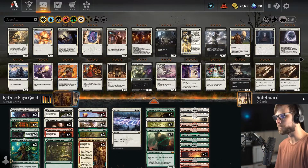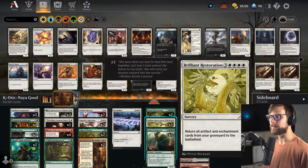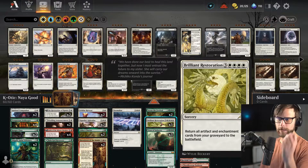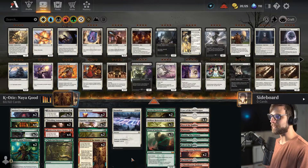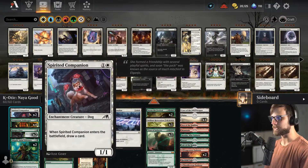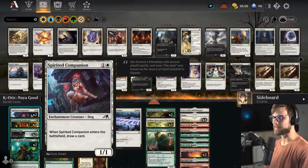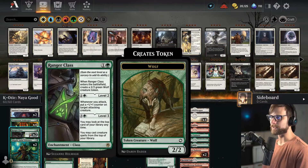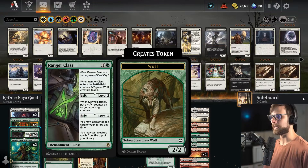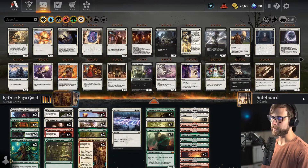This is Naya good stuff, or Naya Restoration. What we're going to be trying to do is return a lot of enchantments in particular from our graveyard to the battlefield with Brilliant Restoration. We've got some good early two-drops — almost like the best little Selesnya package: Spirited Companion which draws us a card, Prosperous Innkeeper which gains life and ramps us, Ranger Class which gives us a 2/2 and hopefully gets us to level three where we can play off the top of our deck, and Shigeki to help us get lands.